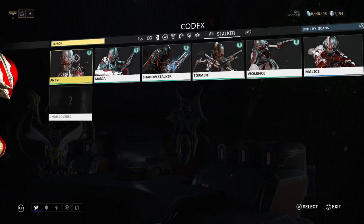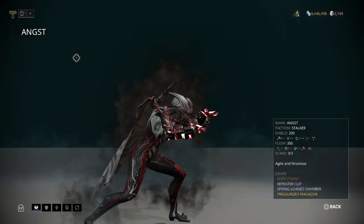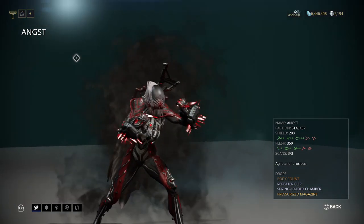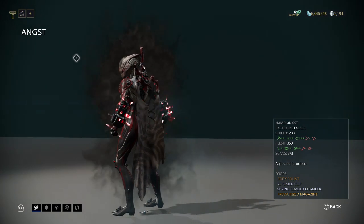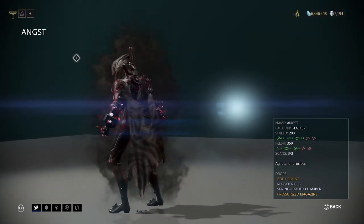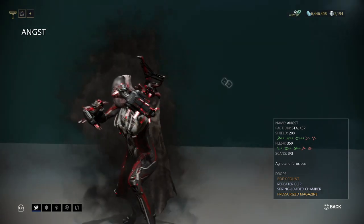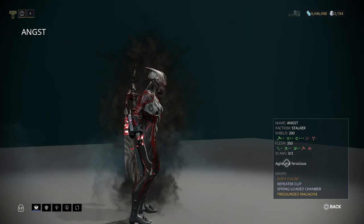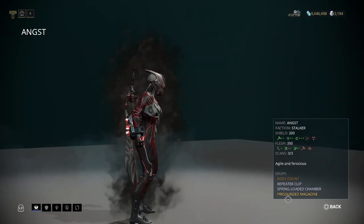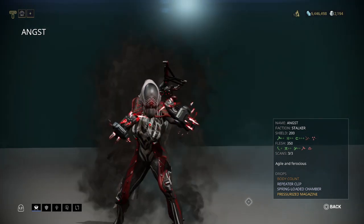Angst is one of the first Acolytes. They're kind of like a mixture of Warframes — you might see one that looks like Volt, one like Limbo, and so on. They're like a devilish side of Warframe, which is really cool. You have to scan them three times. Once the Helios has scanned an enemy three out of three times, it will tell you what drops it has. Having scans of an enemy helps you understand what they will be dropping.